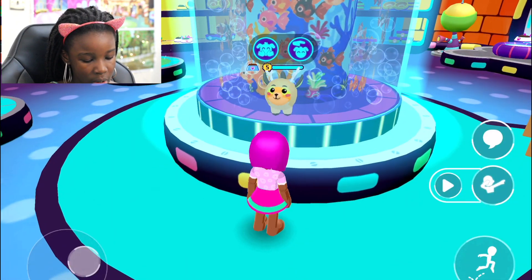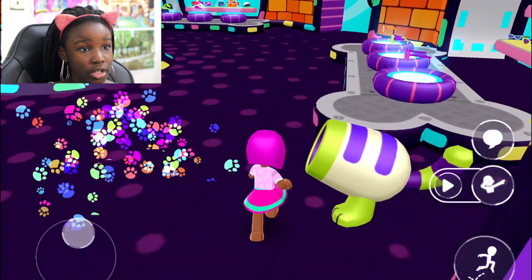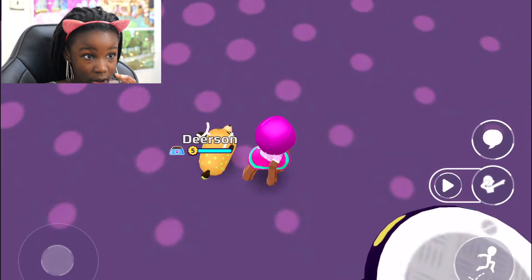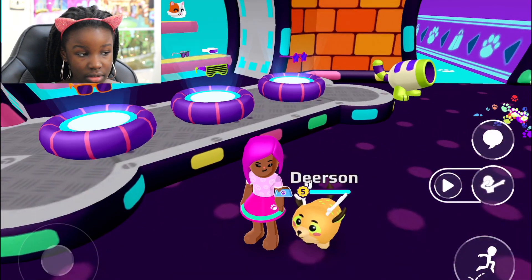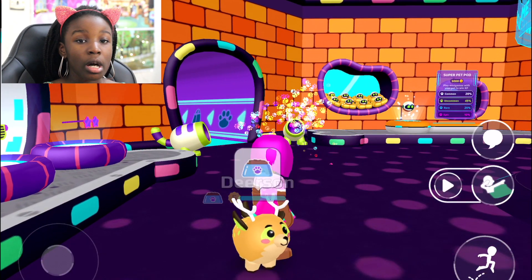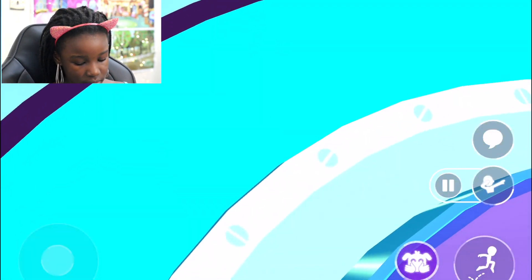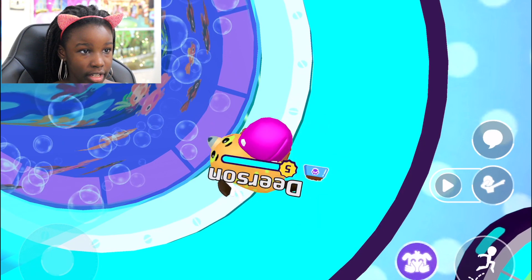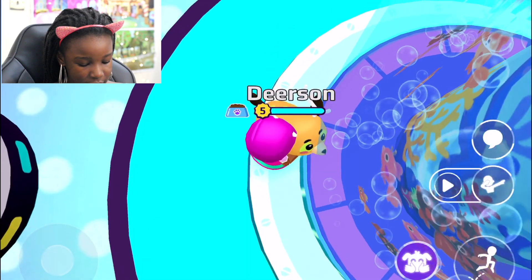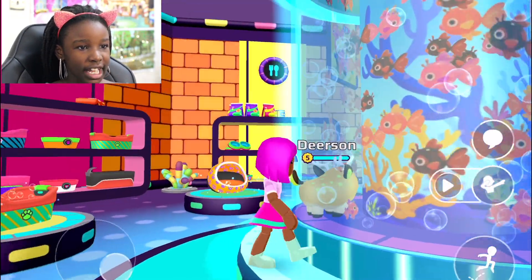One, two, three — this thing appears here. Like, when you put your leg here, your pet just appears! Okay, let's try the glitch again to see if it works. You gotta go in — I'm sorry but it's part of the video. You gotta go in the tank!